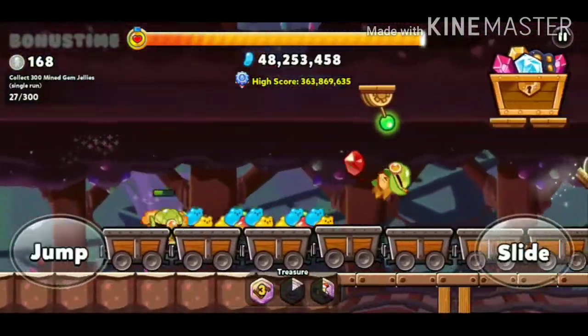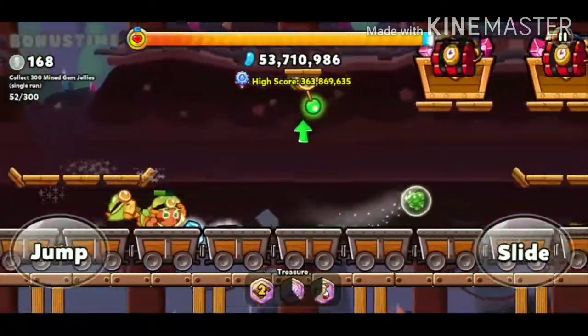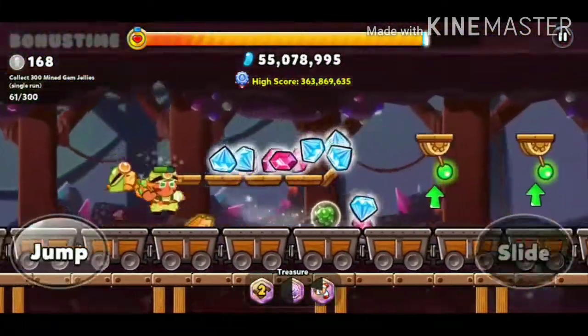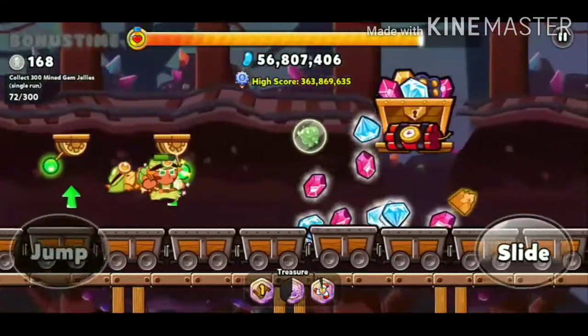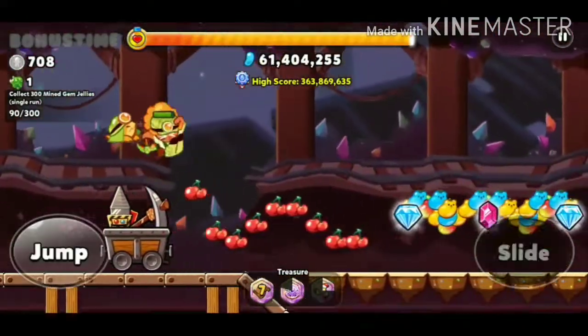Destroy these obstacles to collect the treasures — the gems. You might have noticed that in this cookie's ability, it does not travel much distance, right? That's why we use the fur treasure, because it recharges during the skill time. I'll show you an example further on in this clip.